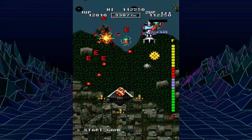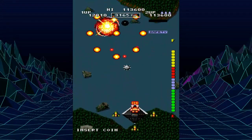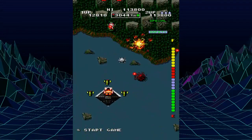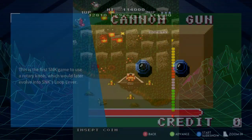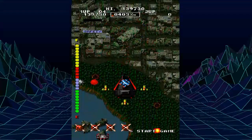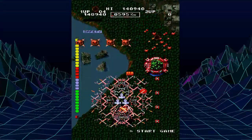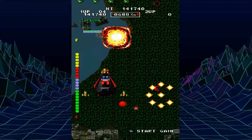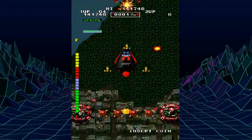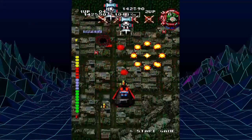Bermuda Triangle doesn't play like any other shoot-'em-up released before it. You're commanding an enormous battlecruiser instead of a fragile fighter, and given more complex controls than usual to match. Taking advantage of rotary joysticks, you shoot your giant turret in eight directions to keep the chaos as minimal as possible, with some assistance from expendable wingmen that assume up to four formations as needed.